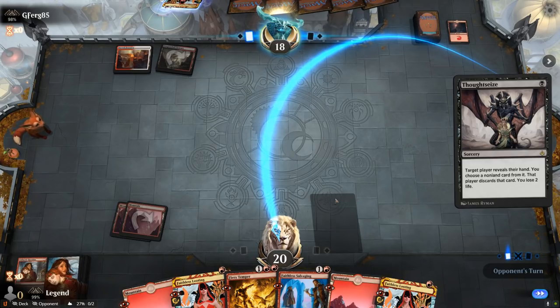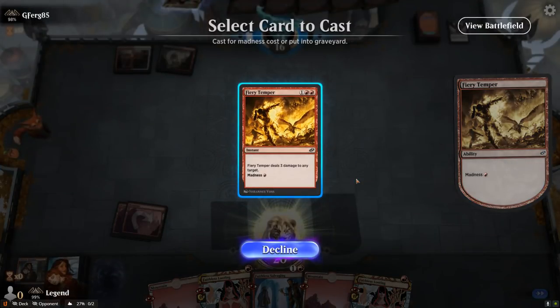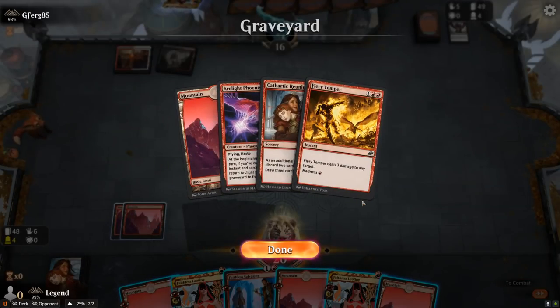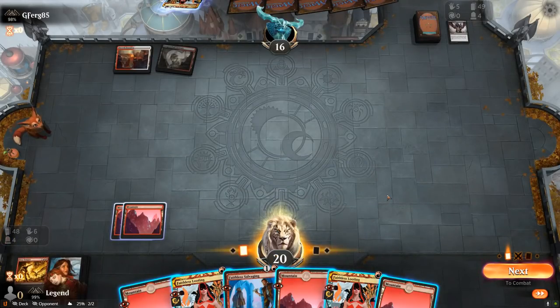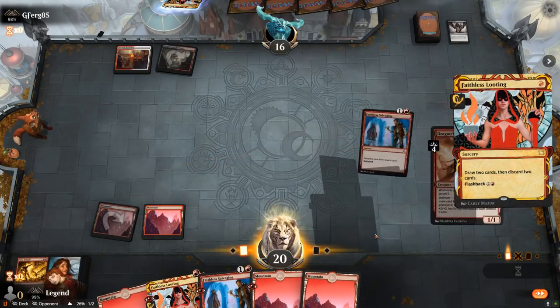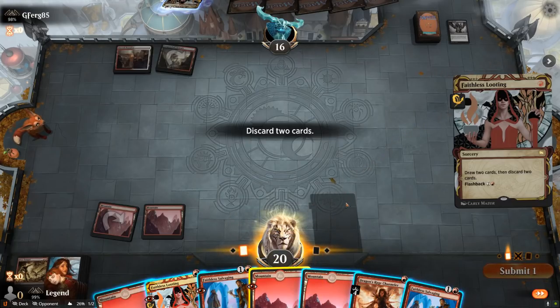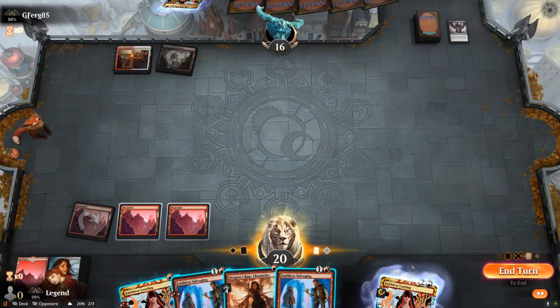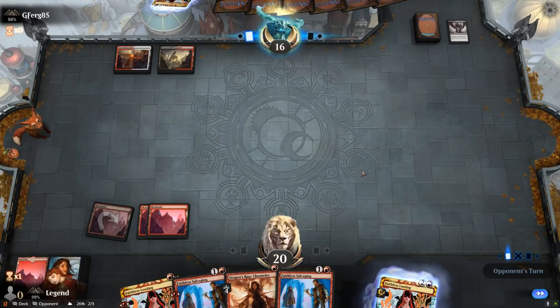If we still had 1 mana open and our opponent took Fiery Temper, we could still cast it for 1 mana via Madness. To get back Phoenix I would have to draw another Fiery Temper, another Looting, or a Play With Fire. I'll cast one Looting, and if we don't find one of those cards I'll keep up Faithless Salvaging instead. I have to cast Salvaging over Channeler — if I play Channeler now that's my entire turn and I won't get Phoenix back, whereas this way I should be able to get back Phoenix next turn between another Salvaging and Looting.